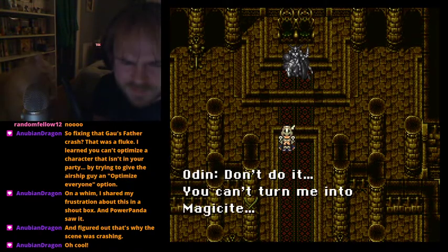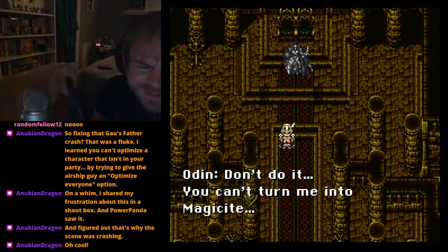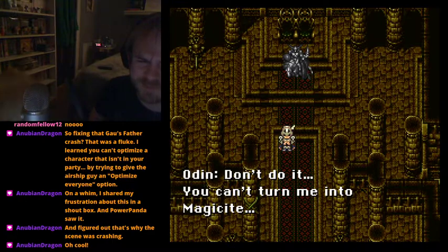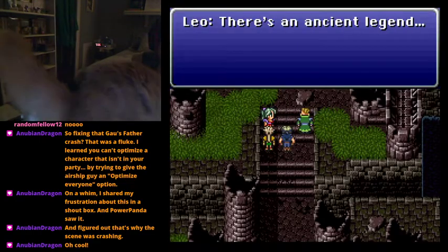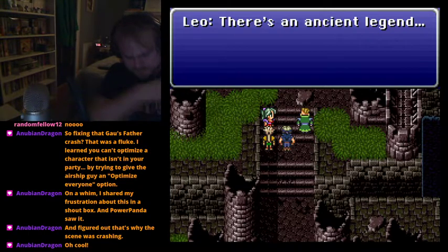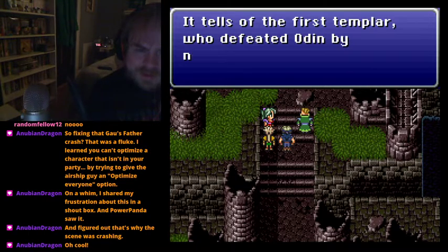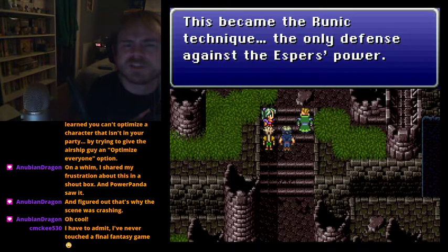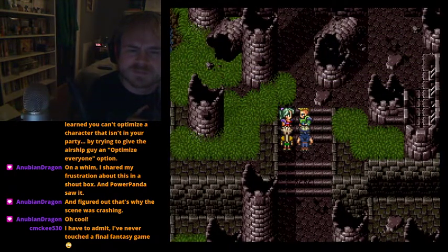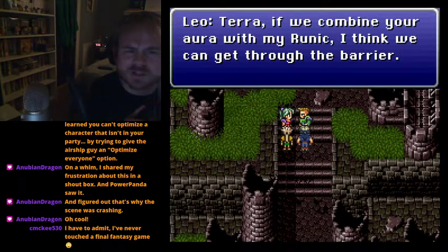All the cool guys look away after they strike - look away from the explosion. There's an ancient legend: it tells of the first templar who defeated Odin by neutralizing his magic, and this became the runic technique - the only defense against the esper's power. Terra says that if they combine her aura with Leo's runic, they can get through the barrier.